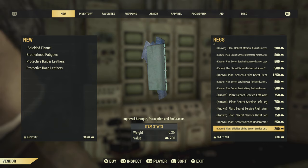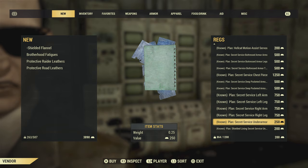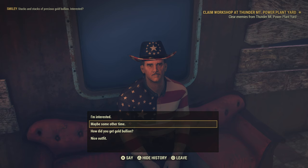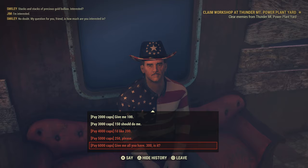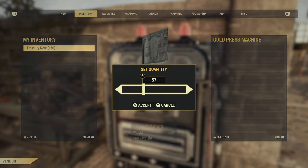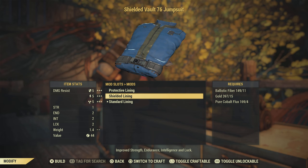It's very cheap as well — only 450 bullion for the shielded lining and the actual under armor. You're going to want the shielded lining on any under armor. 450 bullion is so cheap; you can get 300 from Smiley and your daily allowance is 400. So with a couple of events and missions you can get this Secret Service under armor.